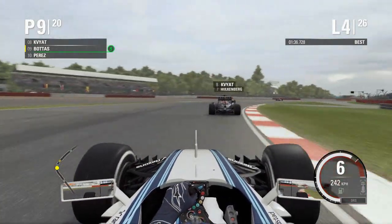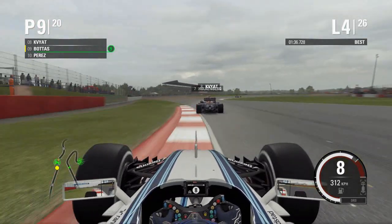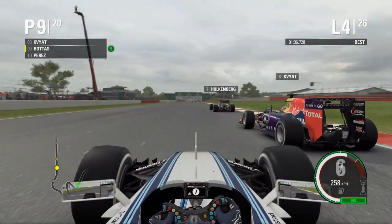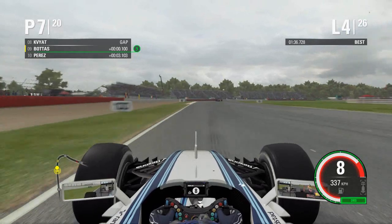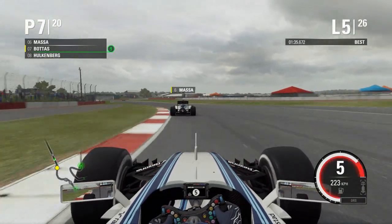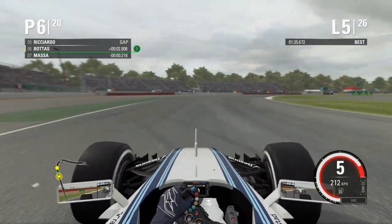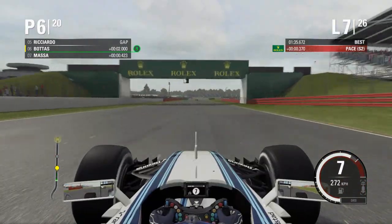Lap 4: on the back of Danny Kvyat through Copse corner, he's behind Hulkenberg through Maggots and Becketts. We get a great run on Kvyat out of Chapel with DRS wide open — Hulkenberg is a sitting duck. Kvyat also has DRS, so we go three-wide down Hangar Straight into Stowe, go around the outside of both cars, and grab P7. Absolutely the overtake of the Grand Prix so far. Lap 5 we pass our teammate with DRS for P6.